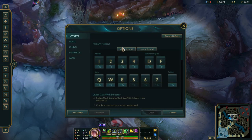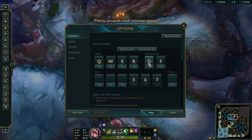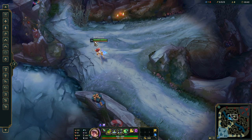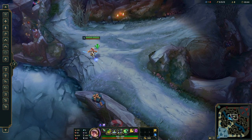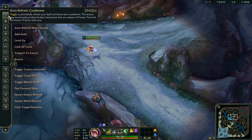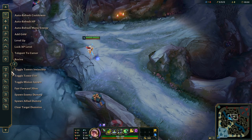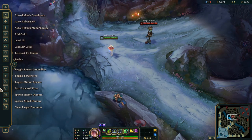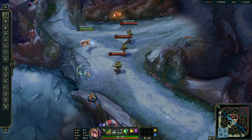Okay, just a second please. Q, E, W, R, D, F — yeah, 2, 3, 4 — actually, yeah, that's better. So the abilities — let's auto refresh on cooldowns. And let's spawn a couple of dummies.